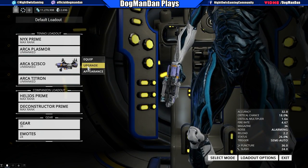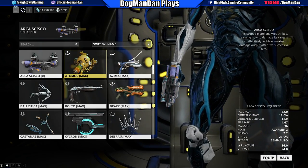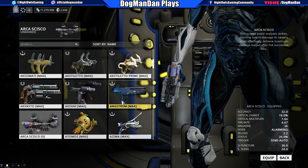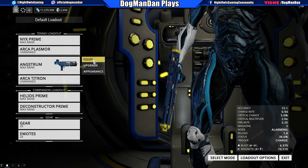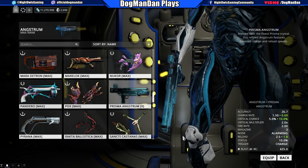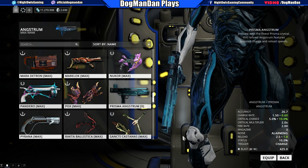If you already watch my channel, you know about the hurricane preparations — we are pretty much as prepared as we're going to be at this point. I've got one more thing I want to get, basically some extra ice. Anyway, I want to check the Angstrom since I haven't used it in a while. Going into equipped and looking at the Prisma Angstrom — it has a slightly higher charge rate, five percent more critical chance, and a slightly faster reload speed. Everything else is the same. I don't know about the critical chance being much better, but I'll take the charge rate and reload speed being faster, because more boom, right?